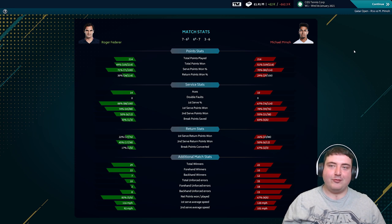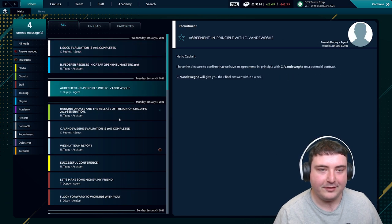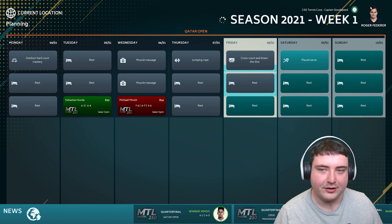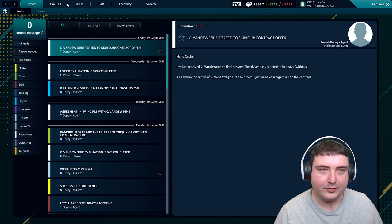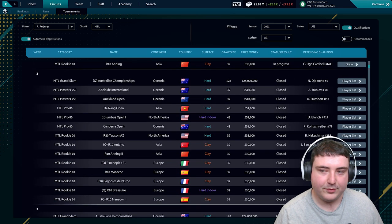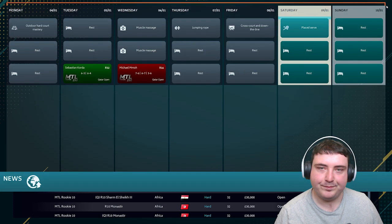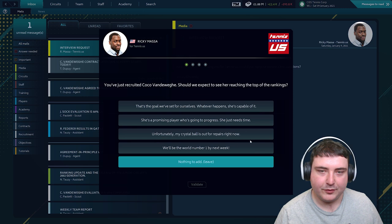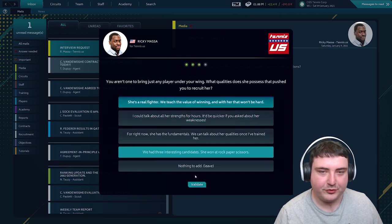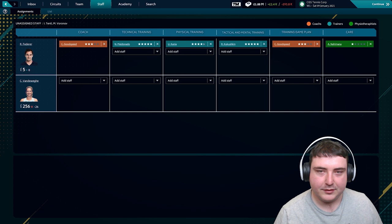Roger loses! That is so annoying. I thought we'd get away with simulating it, but apparently not. He is out of the Qatar Open and that's going to knock his confidence a little bit. Coco has agreed to sign though, so we'll get her in. We'll check if we can register for next week's tournament - looks like it has closed. But I think Coco's going to be great.